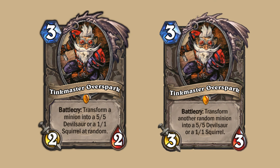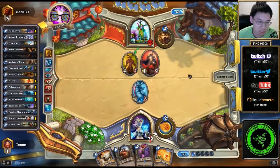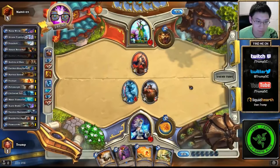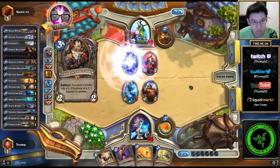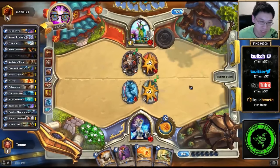Tinkmaster Overspark was changed from a 2-2 to a 3-3 and his ability was changed subtly to transform another random minion into a 5-5 Devilsaur or a 1-1 Squirrel. Before that, you could target which creature to transform, allowing you to neutralize big creatures like Deathwing and Ragnaros. That was huge because in the worst case scenario you silence the creature and transform it into a 5-5. In the best case you were playing a 2-2 minion for 3 mana that applied a Polymorph, getting a Polymorph effect for 1 less mana plus a 2-2 body. Nowadays, because his ability is applied to a random minion, he is too unreliable to see any competitive play.